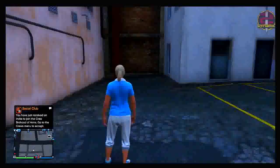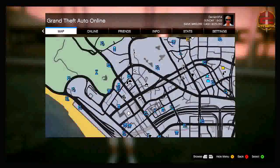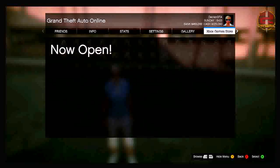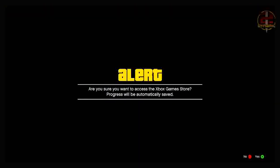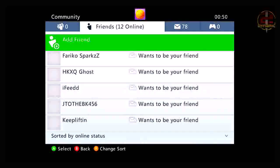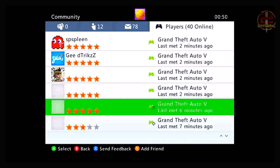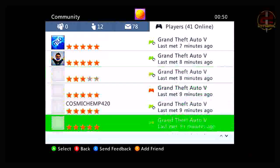Starting off, the first thing you want to do is go into any online random session. Once you're in there, press Start, then go across to the game store and press A once. That should put you onto a screen that says 'are you sure you want to access the game store?' Then press the Xbox guide button, go down to friends, and scroll across to recent players. You do need recent players available — if you don't have any, just go into a few online sessions and they will appear.